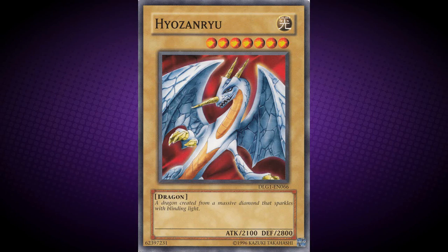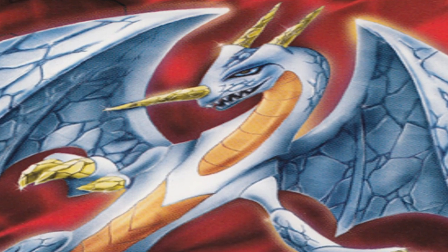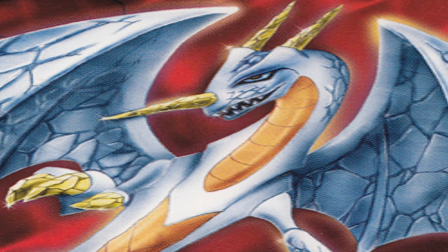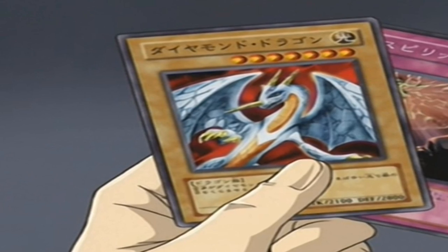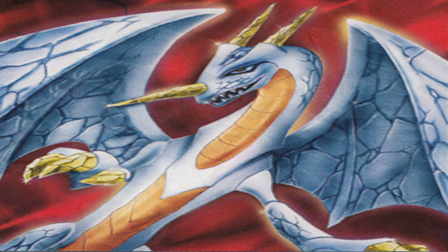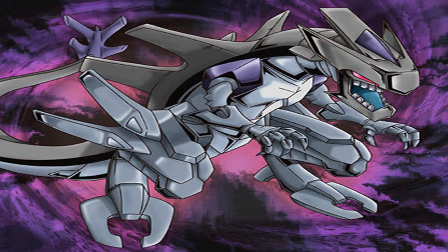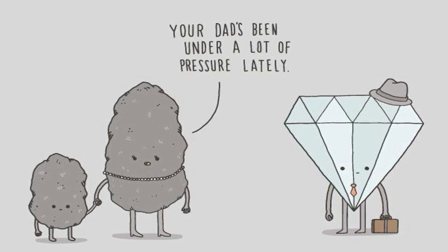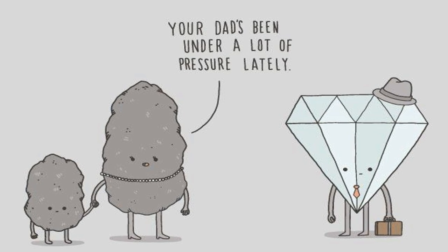Hyao Zanryu. His card description reads: a dragon created from a massive diamond that sparkles with blinding light. This monster's name is actually Diamond Dragon in the Japanese, and due to this, it could mean that this card is an upgraded form of Carbon Eden, as pressure over long periods of time turns carbon into diamond.